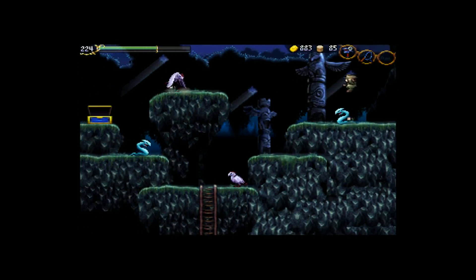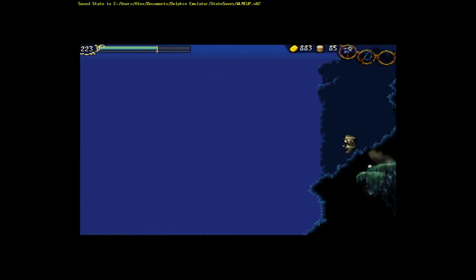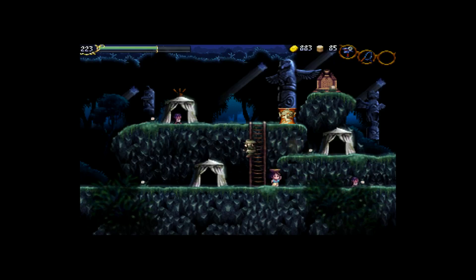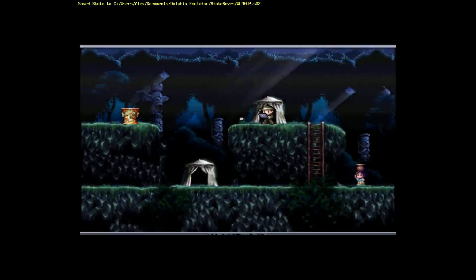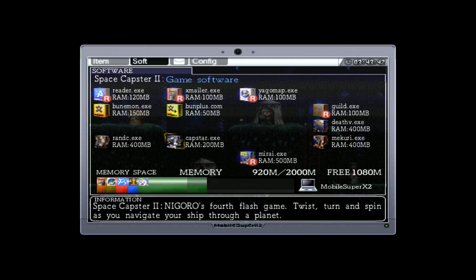Now that we have defeated four Guardians, we can go and buy a better laptop! Because that's what exploring ruins is all about — having better technology. And falling on our ass. We have doubled our available memory, so we can now start to use combinations!